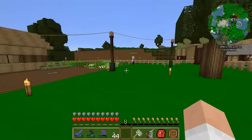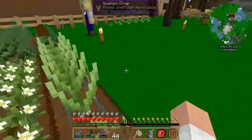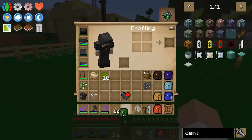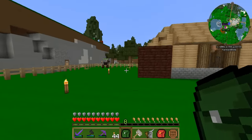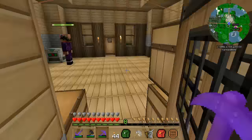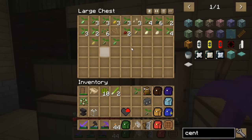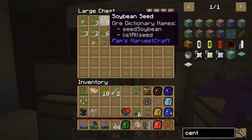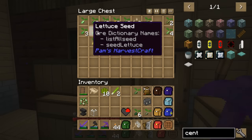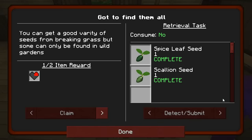We're missing scallions. Scallion is in the garden here somewhere — yeah, it's right here. Let me get the scallion out and turn it into a seed. So scallion is the one we were missing. And you said barley, lettuce, and spice leaf were the others? Surely there's lettuce in here. And then that should complete that quest. It did — yeah!